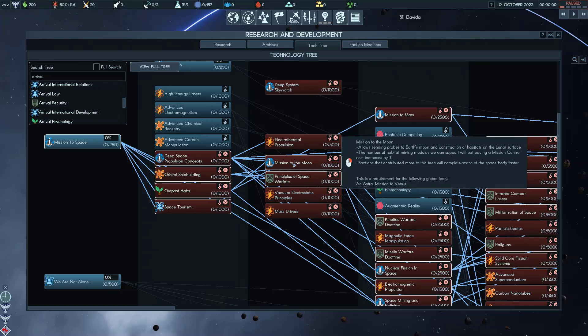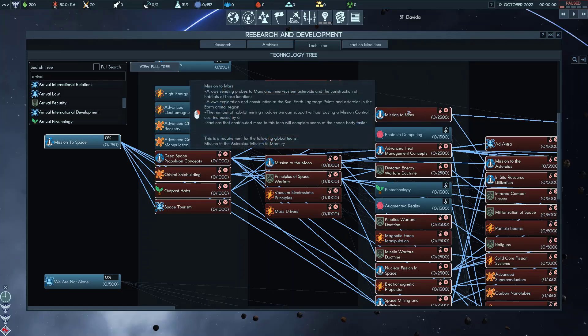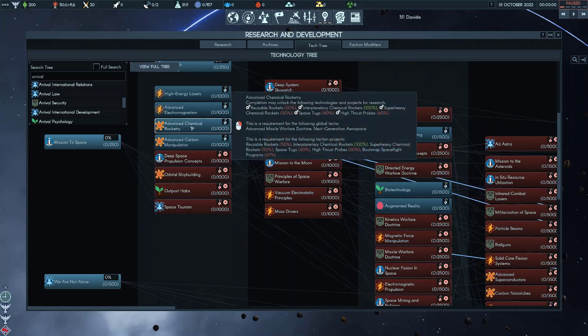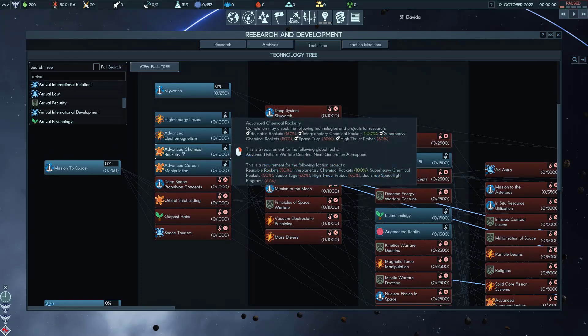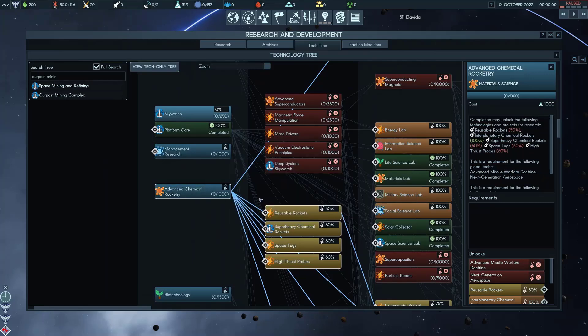That's just the bare minimum. If you're going to send stuff to Mars, or to the Moon but especially Mars, you need lots of boost. There are some early techs that can help you get the boost you need to beat the AI factions to the best resource sites. Advanced Chemical Rocketry — just better rockets — costs 1000 Material Science. It's a global tech that's available right away and it unlocks a whole bunch of useful projects.